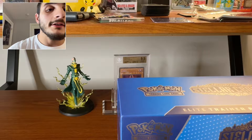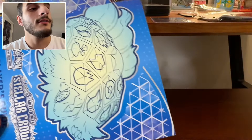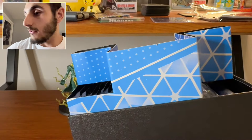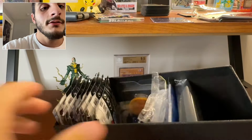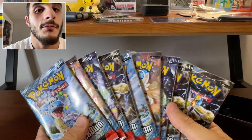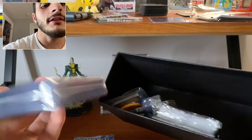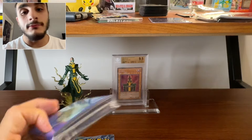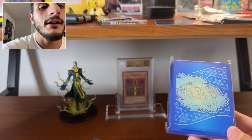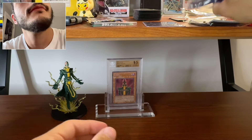For those of you that don't know, Elite Trainer Boxes have nine booster packs, sleeves, and a whole bunch of other accessories. So you take this off — the Stellar Crown booster packs and a whole bunch of other stuff. The only things that I really use in Elite Trainer Boxes are the booster packs and the sleeves — I use it for, like, binder stuff.